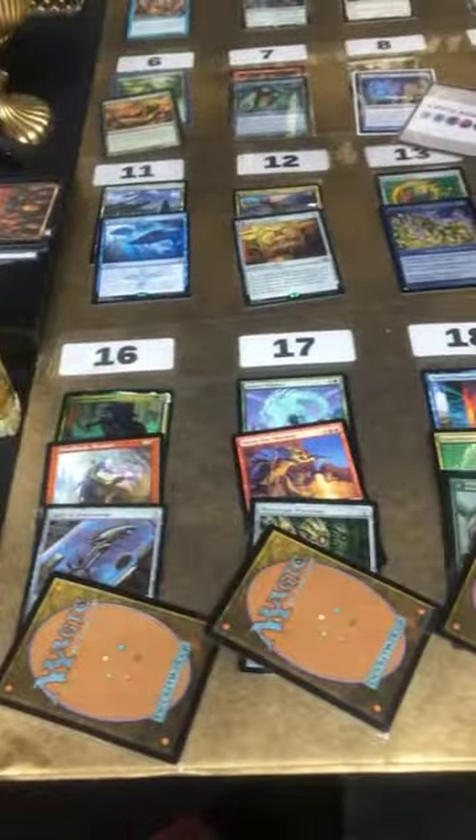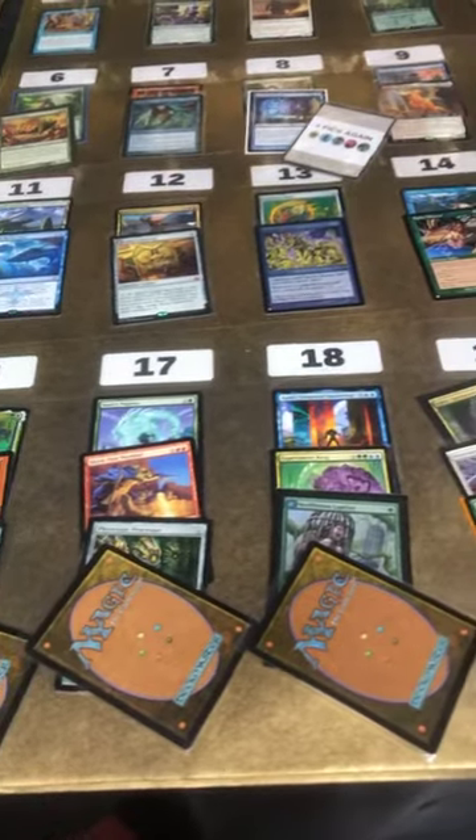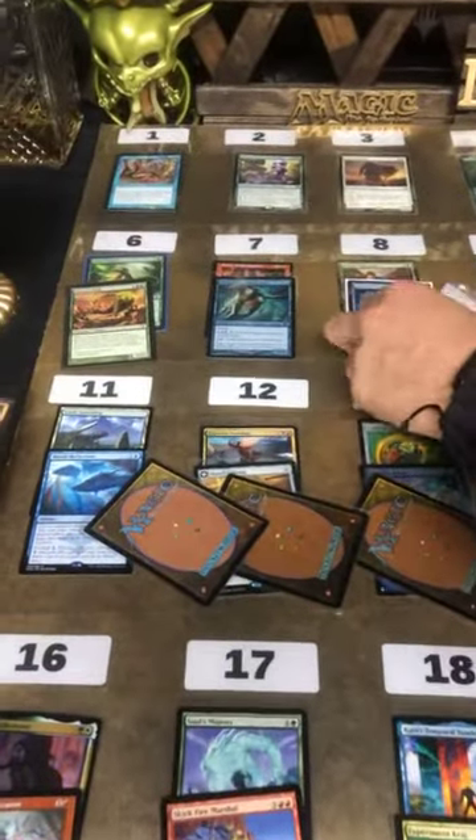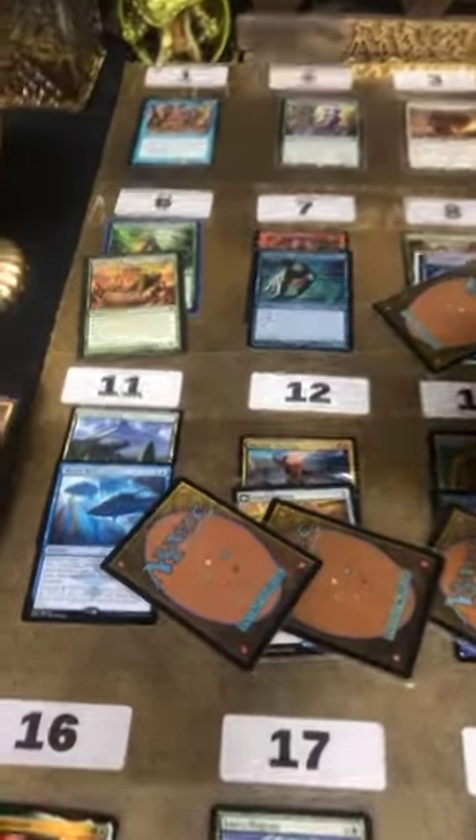All right, so Joshua, it's up to you if you want to pick where these go, if you want to have them face up or not — totally up to you. Random is cool with me. And if you want me to flip them up instead, we can do that. For the meantime, it looks like pick again is on eight, so I'll just keep it there. Yeah Joshua, you're the boss — you tell me what to do.